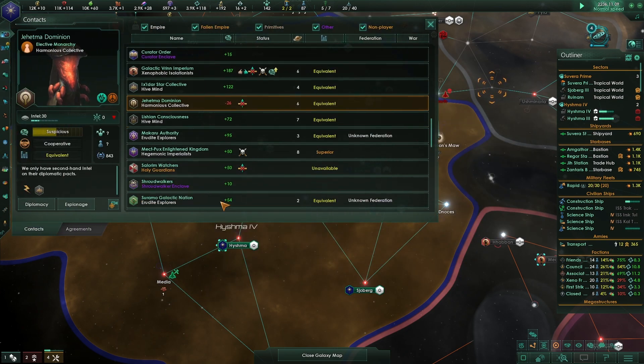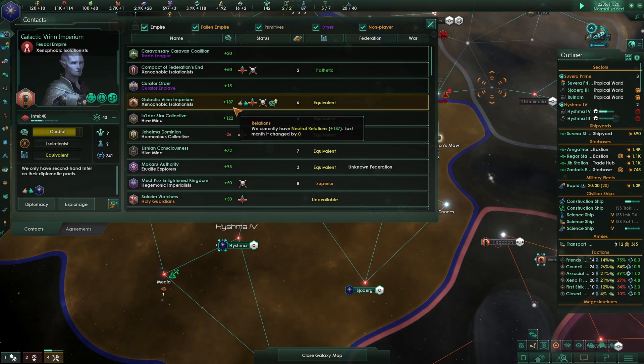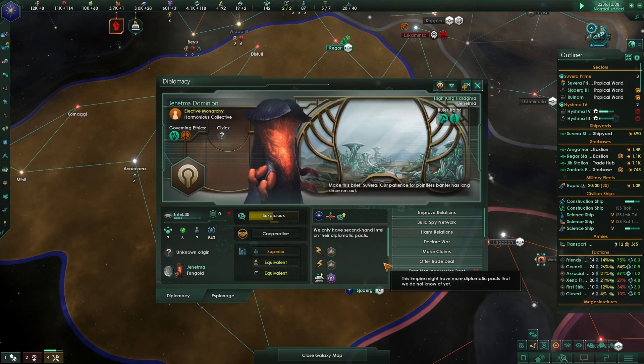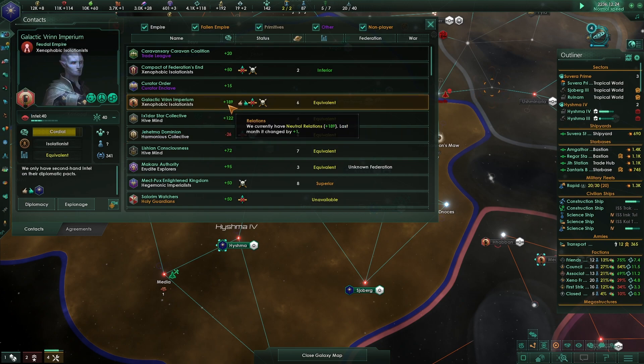We're busy improving relations with the Galactic Vryn and busy spying on them. The Vryn didn't like us to start. They're at 187 now so I think we can switch our diplomatic efforts. Hopefully everybody stays equivalent - we've got one superior over here, so we probably need to build more ships.